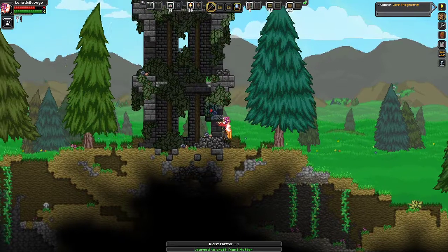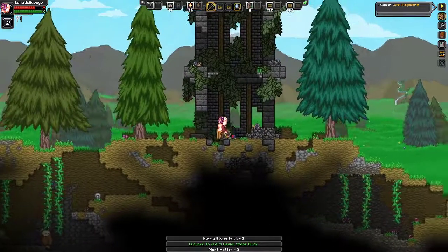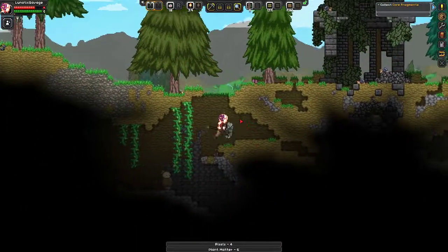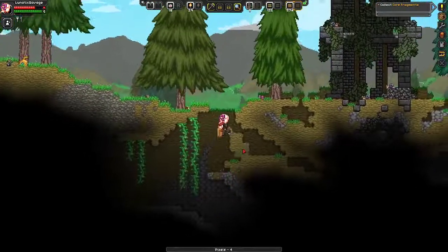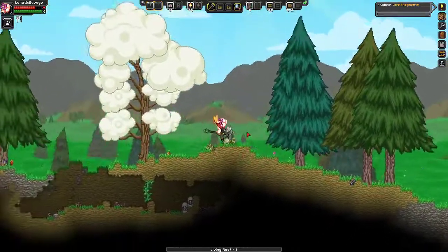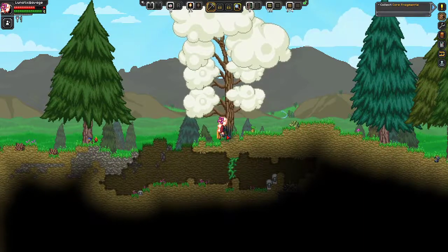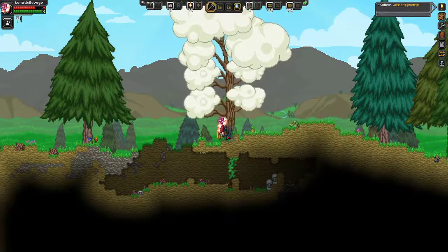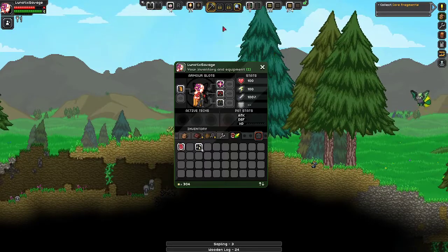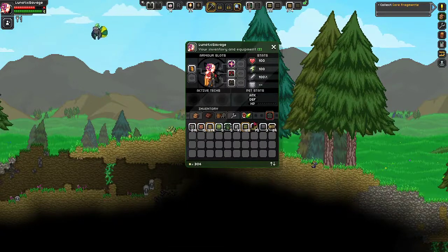Craft — learn to craft plant meadow, learn to craft heavy stone brick. Can I eat the snails? Look at this thing. There was probably no point in doing that, but I really like the look of the tree.